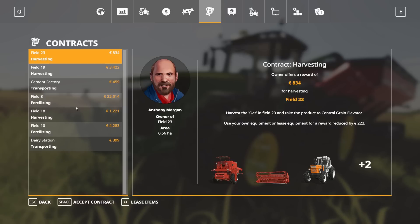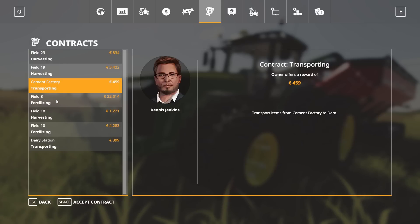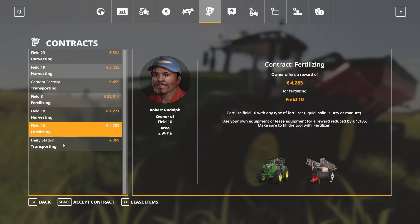As you can see here on our left-hand side, we have the list of contracts that are currently available to me - and this is on land that I do not own. We have harvesting, some more harvesting, I have some potatoes, we've got some transport work which is a new aspect, and we have a lot of fertilization and some more harvesting of some corn. So you can take on any of these challenges. In the bottom corner here, it says you can either accept a contract and use your own equipment, or you can lease the items - you will receive a little bit less money. It stipulates the amount in the bottom line of the main screen, and that will allow you to lease all of the equipment needed for that job. You'll pick it up at the store and then bring it straight on over to the field you are working in.